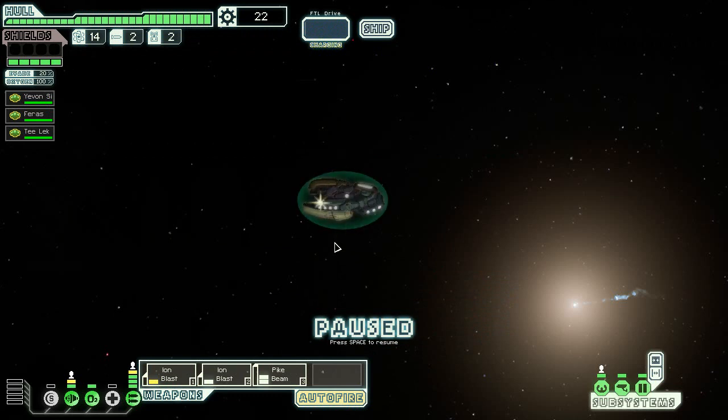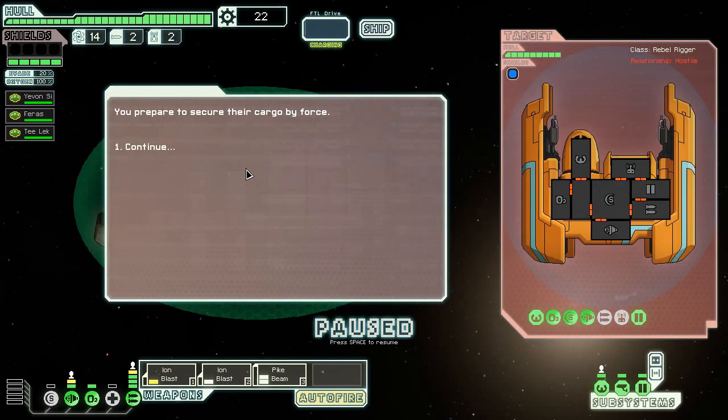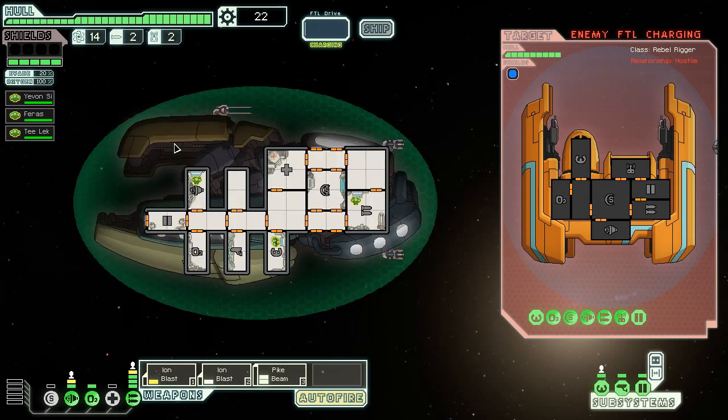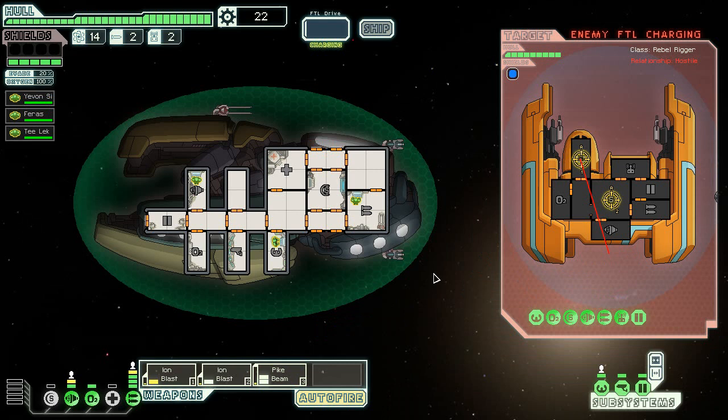I need to save up about a hundred scrap. You spot a small rebel ship nearby — it seems to have been refitted for transport rather than combat and does not want to engage. Demand surrender. You prepare to scourge their ship and secure their cargo. They're trying to escape — no escape for you. Ion blast on their engines and their shields, and make sure the pike beam goes all the way through all of this. Tell me this is a defense drone Mark 1 and I'll be happy; Mark 2 and I'd just let these guys escape.